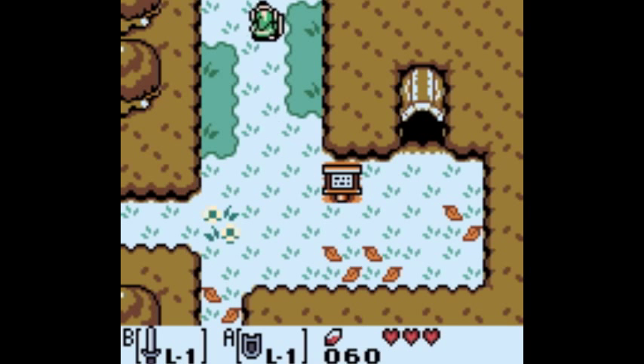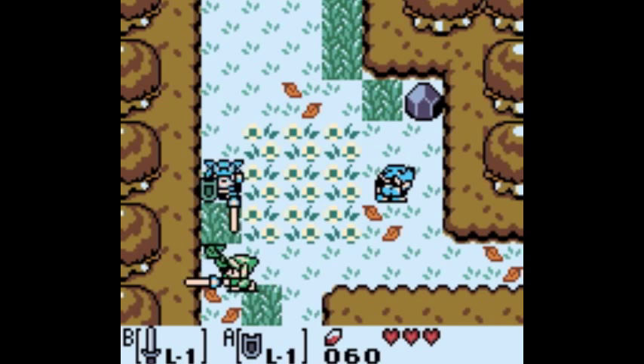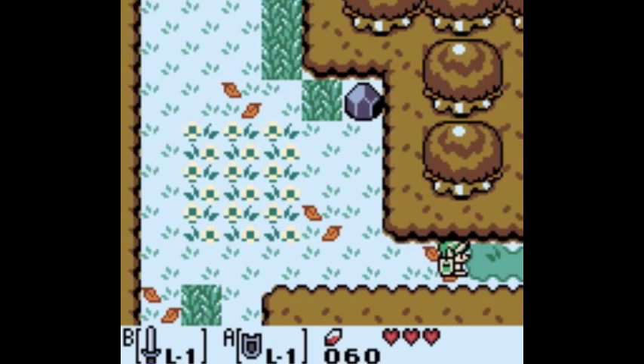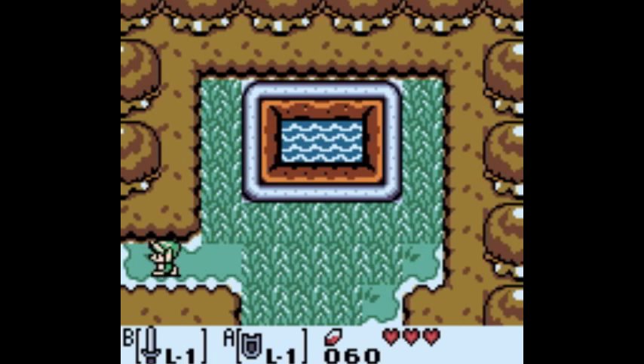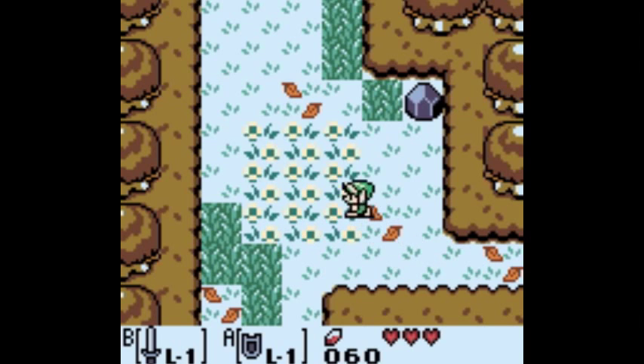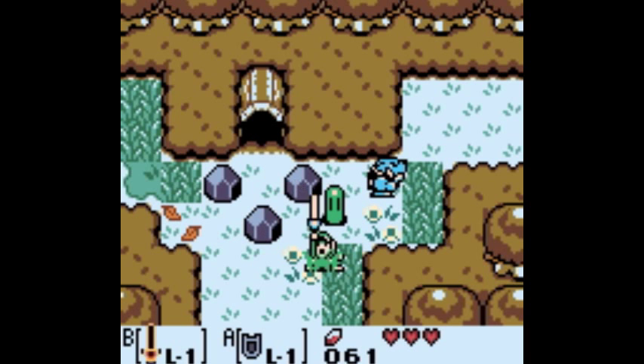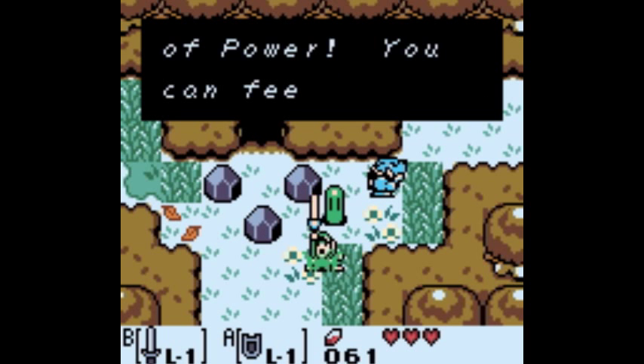We'll need the feather to get one heart piece and the power bracelet for the other. Do you get the feather or the bracelet in the first dungeon? I think the first dungeon gives the feather and the second gives the bracelet. That little area is a fairy fountain - if you're low on health like I was after that cave, you can go there and she'll recharge your health.